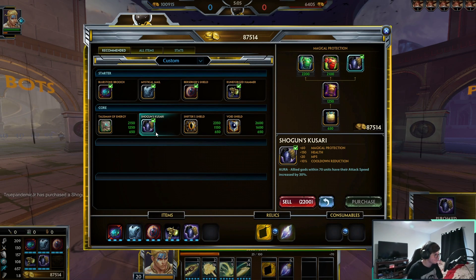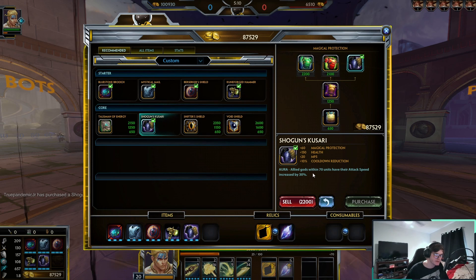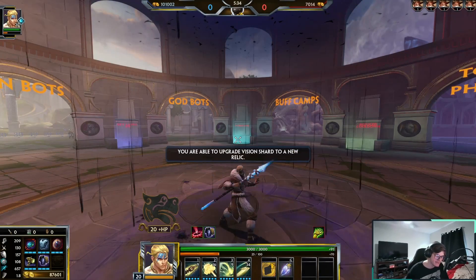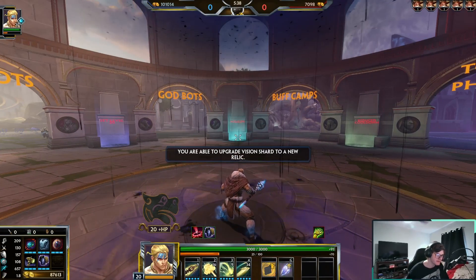Shogun absolutely slaps. It gives you some magical protections, HP, MP5 which is dumped into your health pool, and also 10% cooldown. If that wasn't enough, you also get an insane passive that increases your attack speed by 30% along with your allies. Look how fast this attack speed is — that's absolutely insane. I'm outboxing hunters with this.